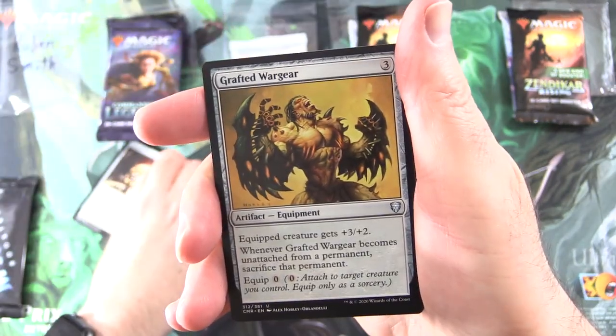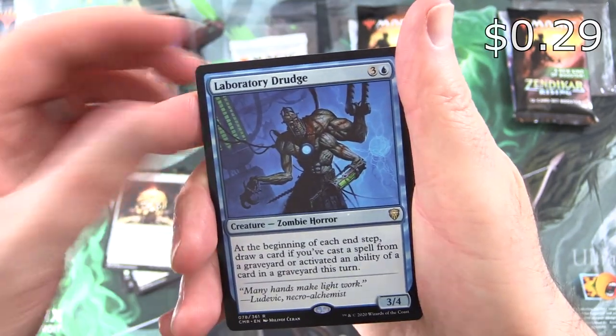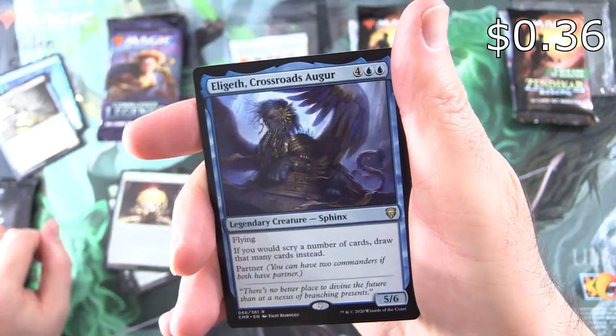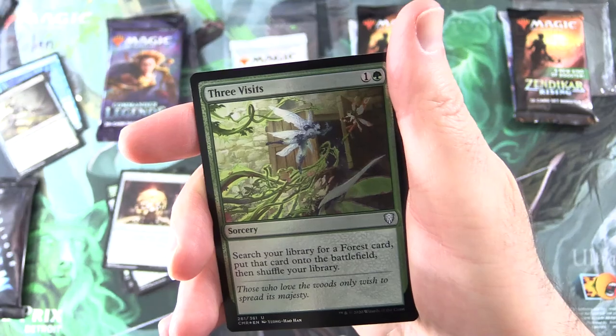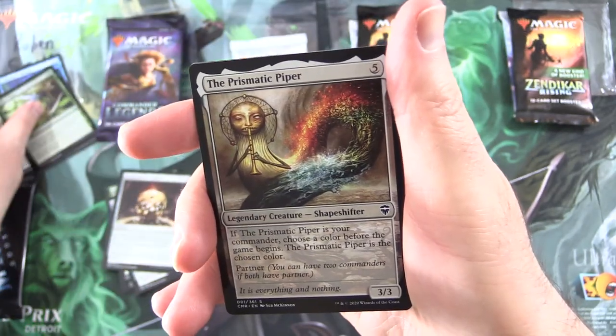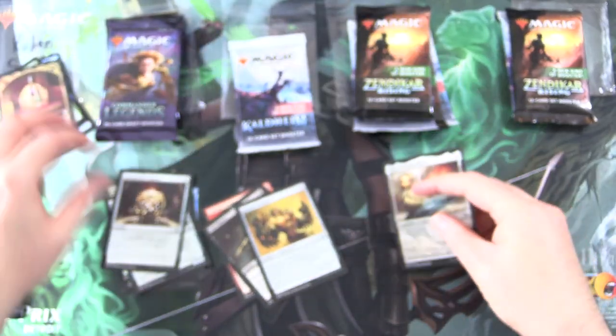Cast Down, Grafted Wargear, and the rare is Laboratory Drudge. Legendary cards include Armix Filigree Thrasher and Elagath Crossroads Auger, along with a Foil Three Visits — not bad. And a Prismatic Piper — you are the Monarch, Reuben. There you go, enjoy.